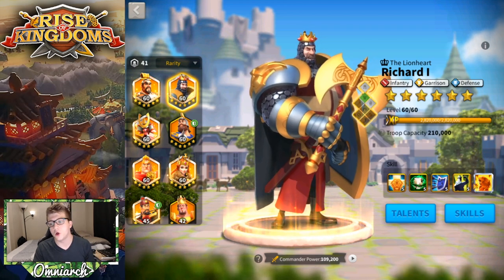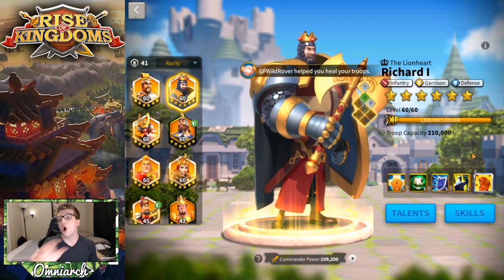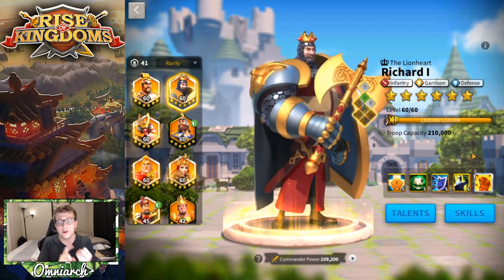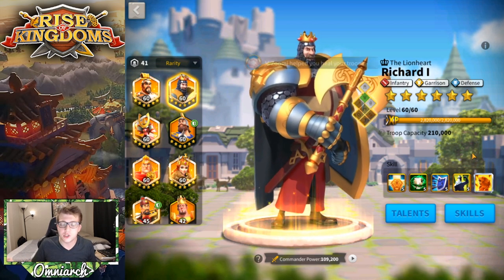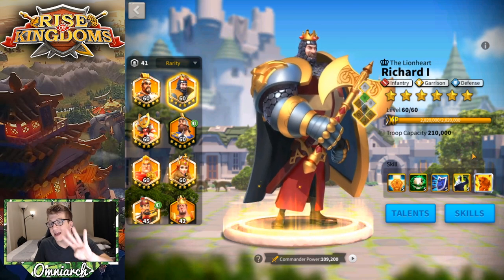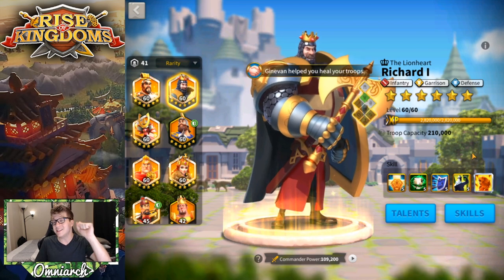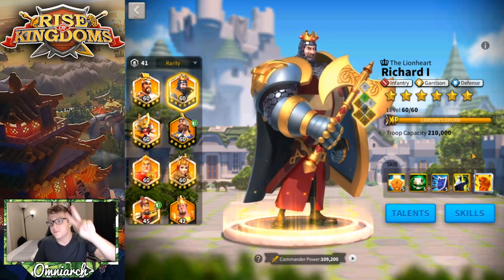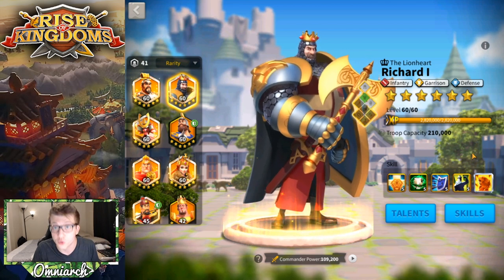The downside is you do miss out on the infantry stats and he does heal a little bit more if you get him all the way to five on that last skill. But all four of his skills are useful in the open field. As a free-to-play or low spender, you're not going to be leading a garrison or a rally, so really we're talking about open field combat — and what Richard does most, tanking and healing, is covered primarily by his first two skills. Five five one one Richard is great.